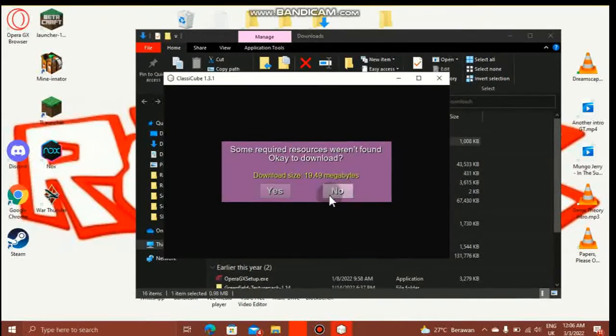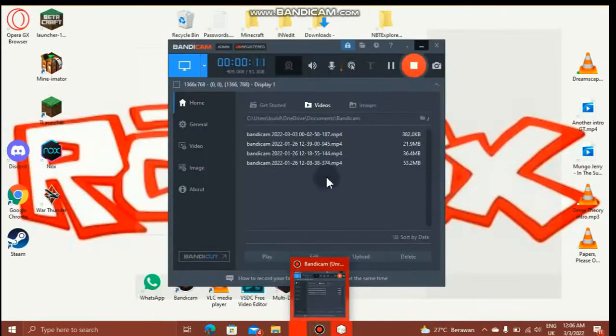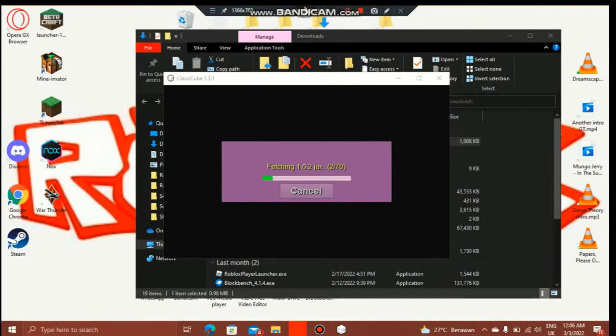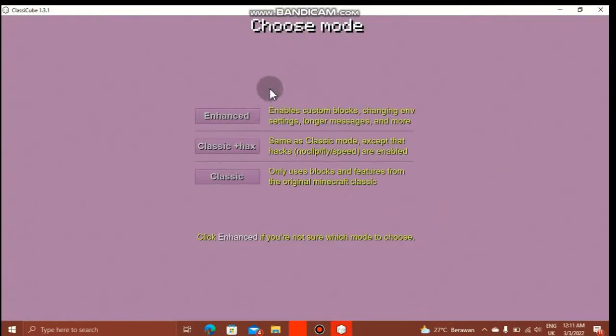Now I need some stuff — 18% at all. Now I need a lot of stuff — 26. I'm going to pause it here just in case, it's going to take a long time. When you're done, you can choose the modes. Click Enhance if you're not sure which mode to choose.